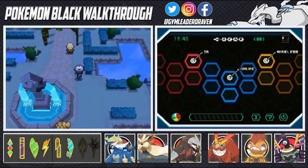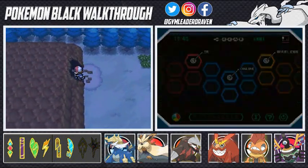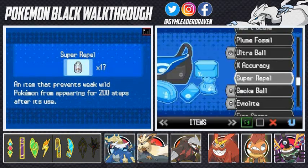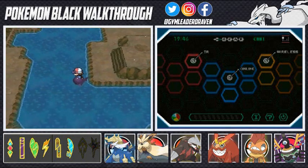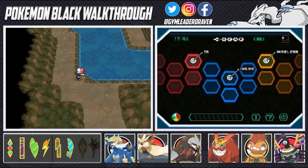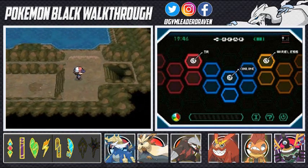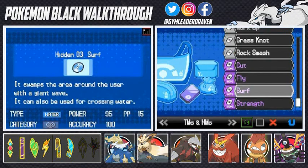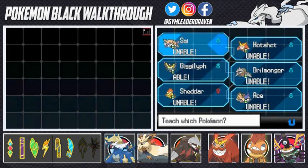I think I know where we need to go — the place where we caught Drilbur. Here we are at Wellspring Cave. There's an area inside where you can Surf, so let's take a look. Surfing in the cave — this might be our adventure right here. We find an Elixir — nice item to regenerate your PP — and then an Escape Rope. There's a secret entrance but we need a Pokemon that knows Flash. We have Flash — let's see who can learn it. Only Gigalith can learn Flash, so let's have it unlearn Charge Beam for now.